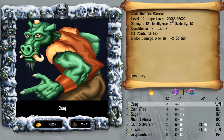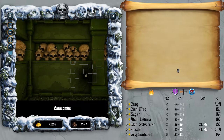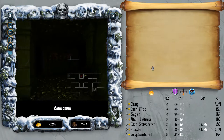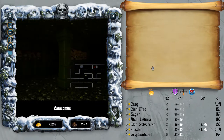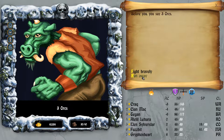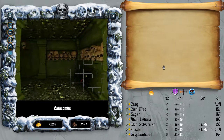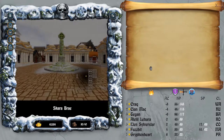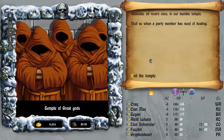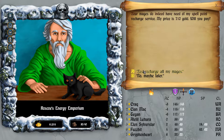We'll get to level up a few times now. We've just hit a hundred thousand experience - nice. Let's just get rid of these traps. Three orcs - don't really care about them. Heading up. So I do just want to get my magic points back. Let's head into Roscoe's Tower to restore the spell points here.